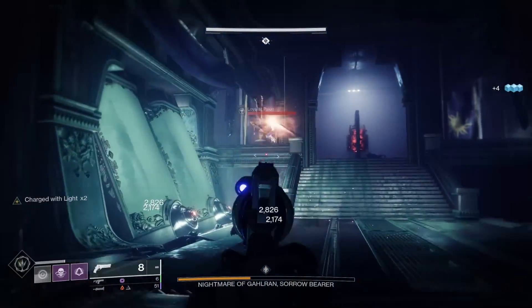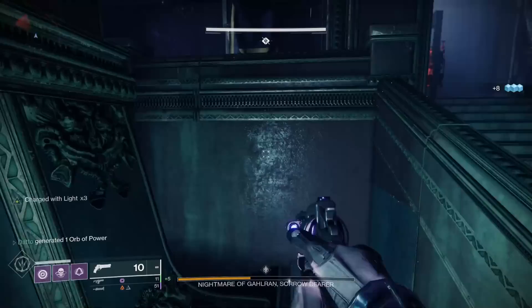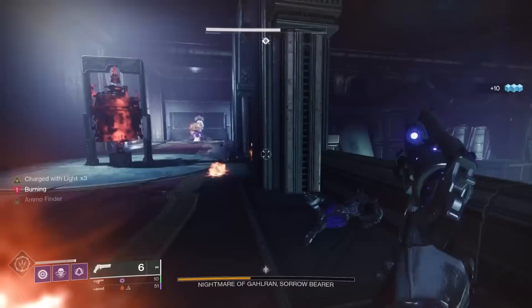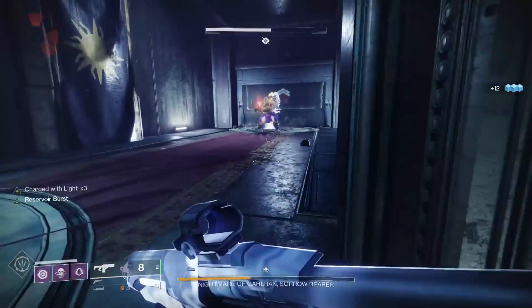This fight can potentially take much longer if you are not fast enough getting to the boss or not dealing enough damage. Remember, you get 1 minute for boss damage when you teleport — and that includes having to run the Gauntlet, kill all the Visions, kill all the Bell Keepers, and escaping.